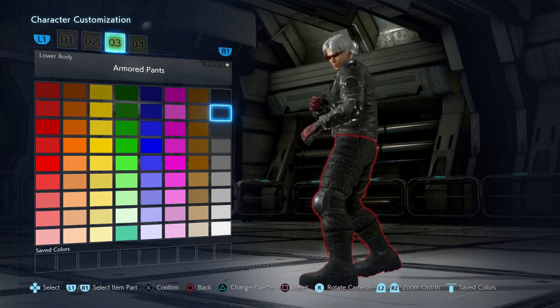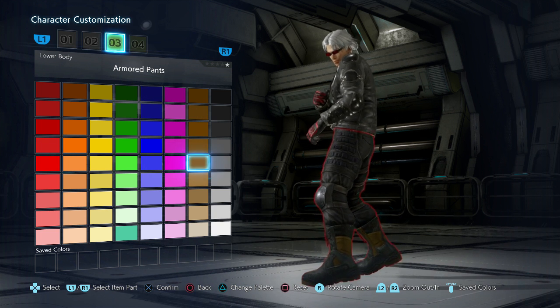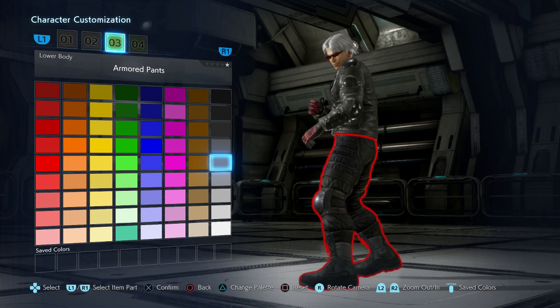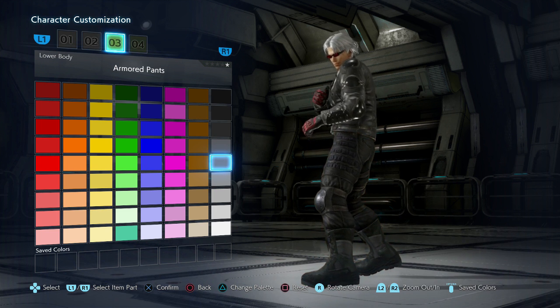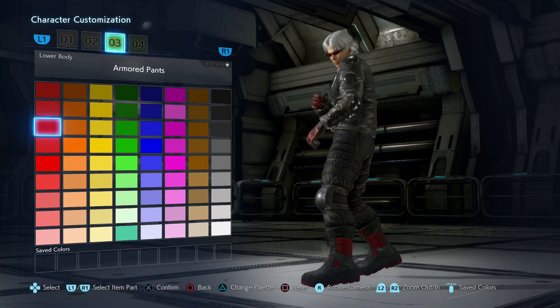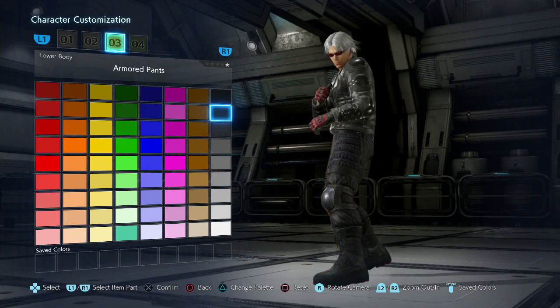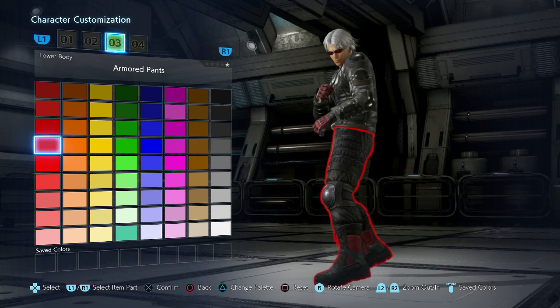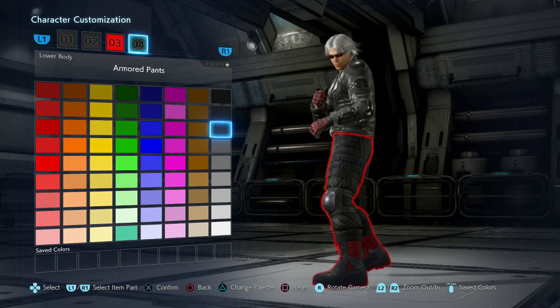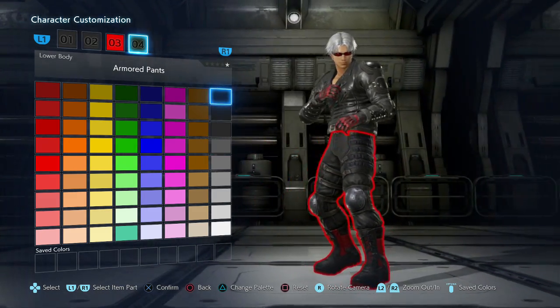One thing about this Tekken game is that some of the colors don't even look like what they're supposed to look like on the color palette — the color palette doesn't really correspond to the color that's changing on some of the outfits. I remember he had all black shoes. I don't know if he had some red in his shoes. For the sake of the gloves, I'll just turn that part red, then turn it black — I'll just go solid black because there's not really anything else to do there.